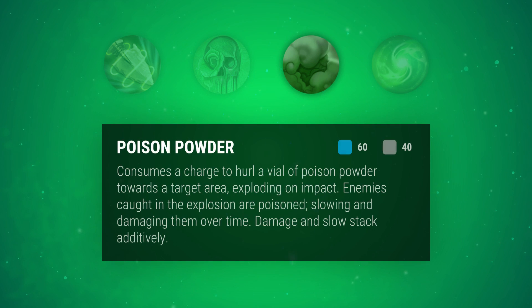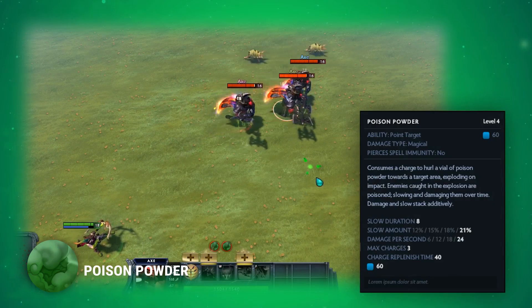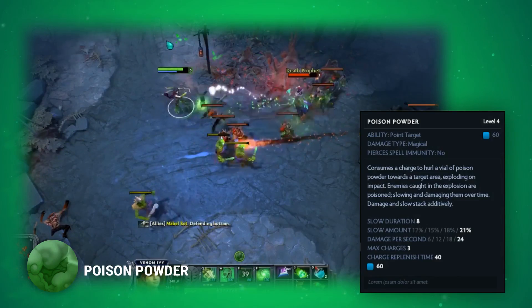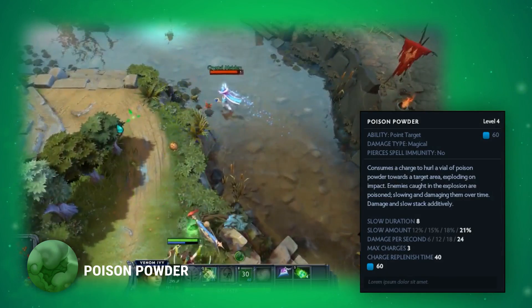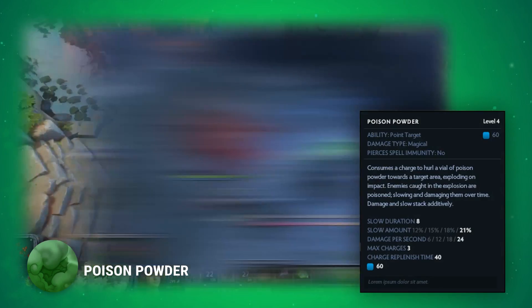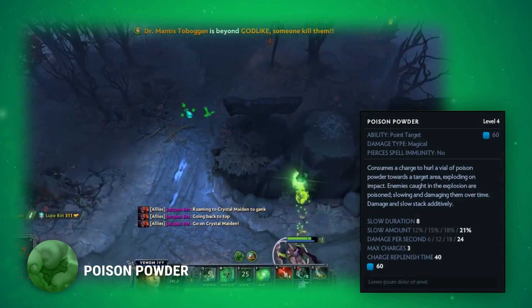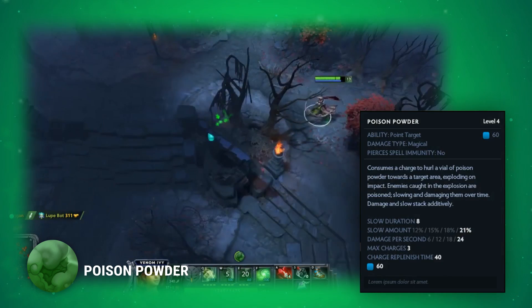Poison Powder is a charge-based slow in a small area of effect that deals minor damage over time. The effects are stackable, meaning you can slow up to 62% for 8 seconds at max level. With a maximum of 3 stacks and fully stackable effects, you can choose to target the same heroes for big damage and slow, or use them across the duration of the fight. Poison Powder and Ivy Sling help set each other up — both not guaranteed to hit on their own, but when used together, allow for better control of enemies. With a 40-second charge time, it's important to save this skill for fights, as the slow is more useful than the damage and it isn't very useful for farming.